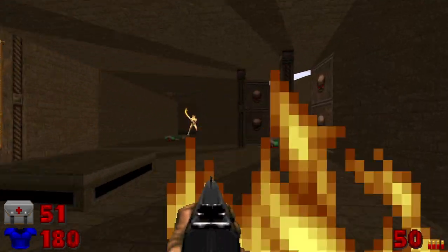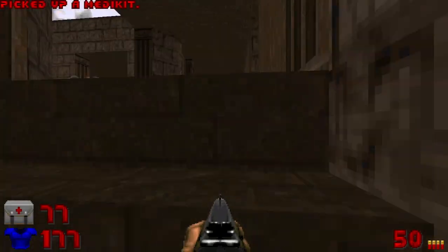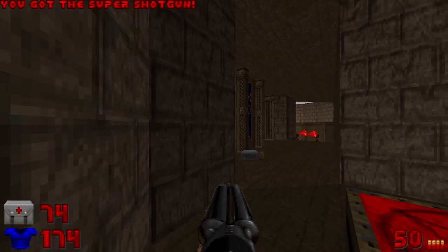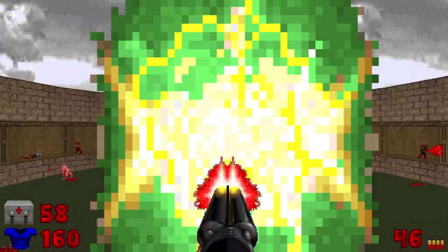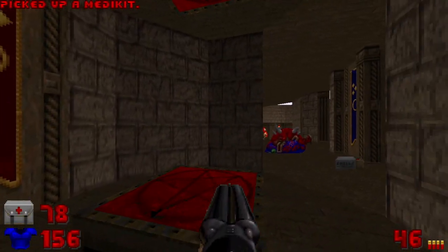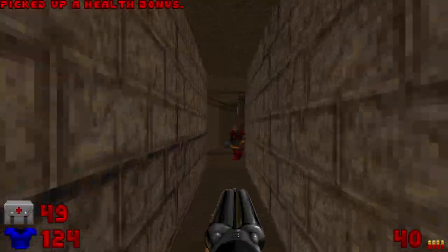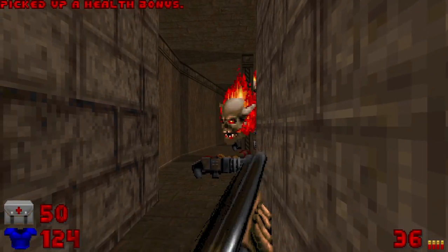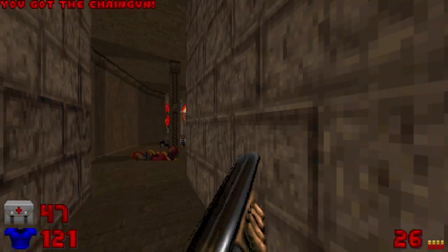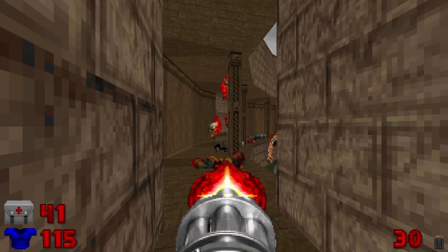Kind of want the Arch-Viles to come this way so I can do this. Oh, I shouldn't have grabbed that — I thought I grabbed the box of shells. Oh shit, I didn't mean to go through the teleporter. Yeah, there's some Pain Elementals, which are very annoying. And it's kind of a priority right now, because this map doesn't really have a whole lot of ammo to deal with all the extra stuff.